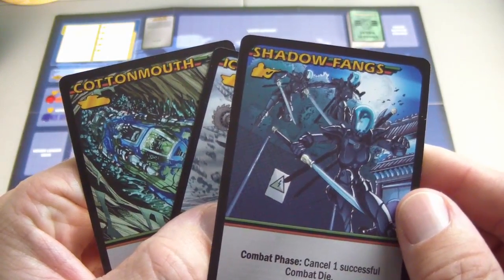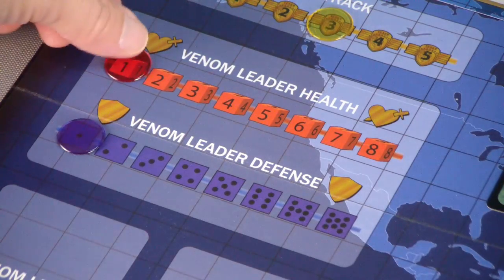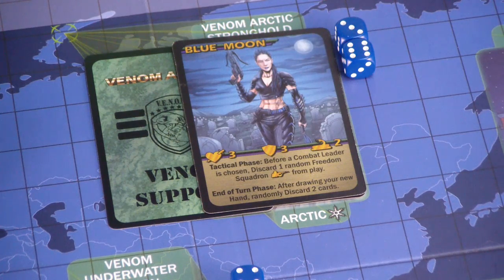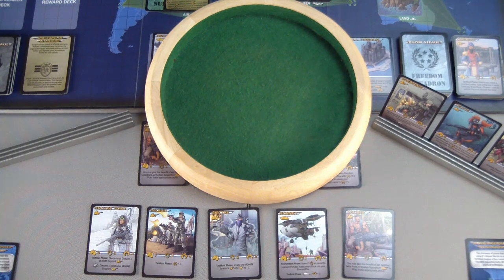I'm choosing to put the two vehicles on top of the deck and Shadow Fangs on the bottom. I am choosing to go after Blue Moon, who will begin with three health and three defense with two support. Her effect takes place before we choose a combat leader: discard one random Freedom Squadron soldier from play. We have four soldiers, so I'll roll randomly - one of these four is going to go away, and if it's the wrong one we may not have a chance to take out Blue Moon.